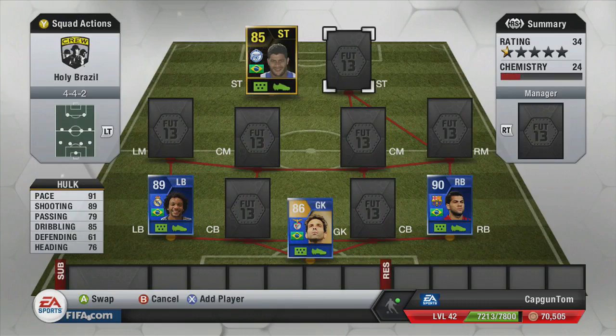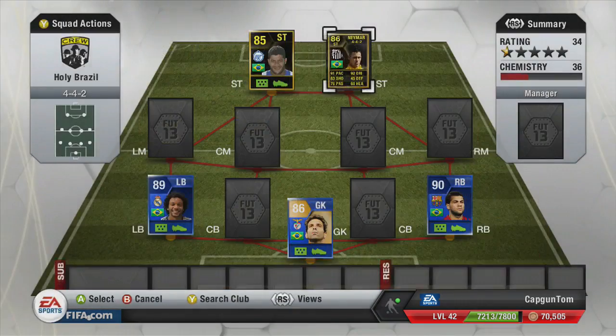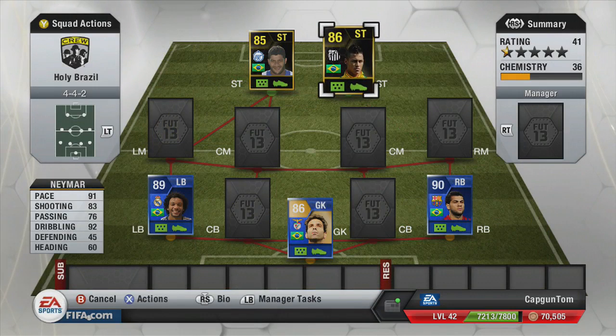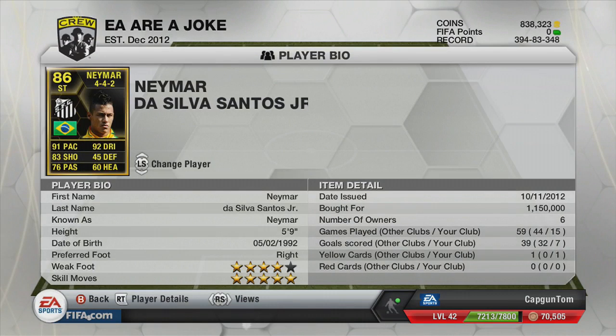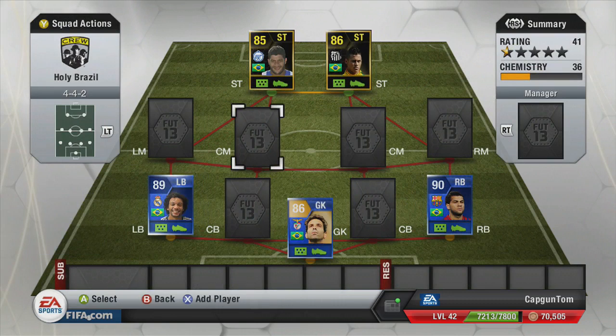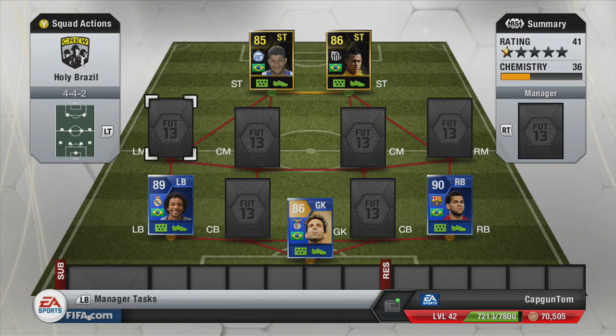The other player up front is Neymar — you've already seen him as I chose Hulk from the club. He slips into the squad with 91 pace, 83 shooting, 92 dribbling and five star skills, which is one of his best features. He scored seven goals in the 15 games and is a lot of fun to play with. This one cost 1,150,000 coins — not cheap, I won't lie. I think he's going for closer to 900,000 at the moment which reduces the squad cost a little, but still a fantastic player.